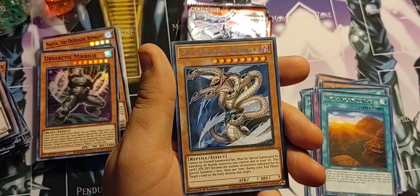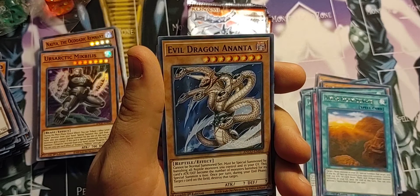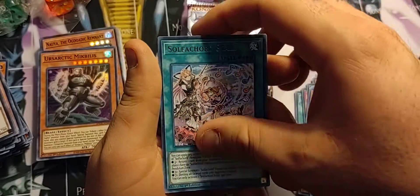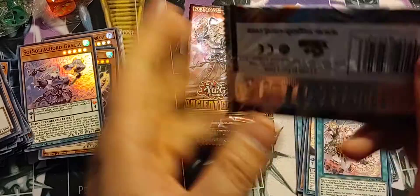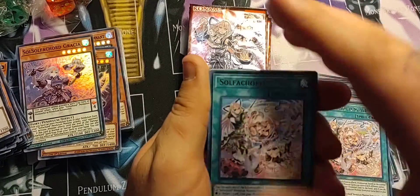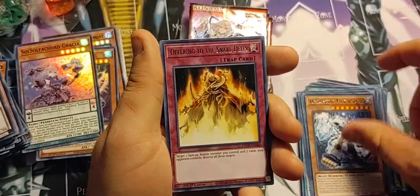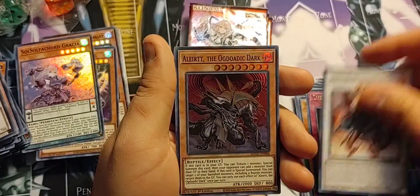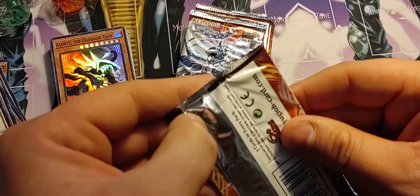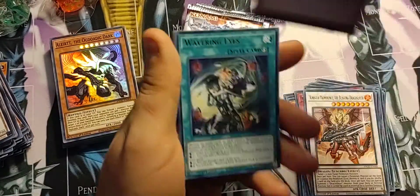Whoa — that thing looks crazy! It's got a head on its waist and then it's got seven heads total — that's pretty crazy. I have ordered some more Brothers of Legends so we are going to be doing another box opening of that whenever they come in. Trying to get that Red Eyes Dark Dragoon — the price of that card has gone up a lot.